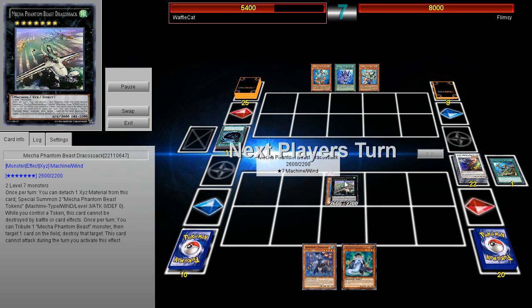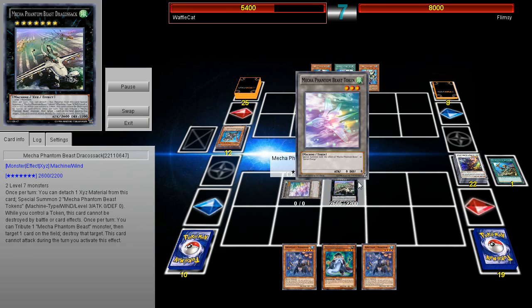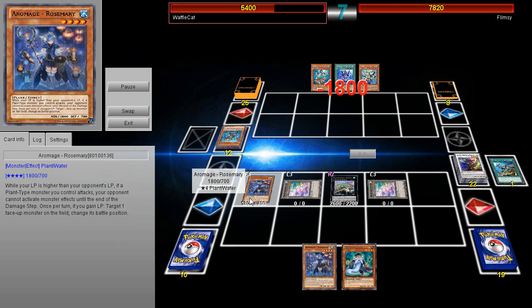The opponent goes ahead and MSTs it, which I think is a mistake. He probably didn't know what the heck it did — he just saw that he couldn't attack with it, so might as well MST it. But he goes ahead and gives his opponent the Draco Sack.